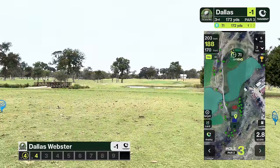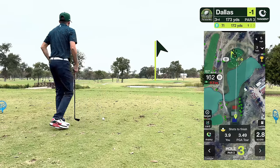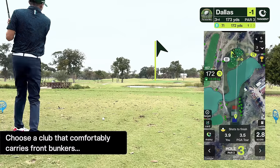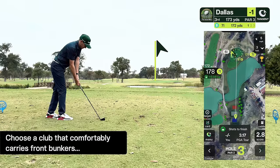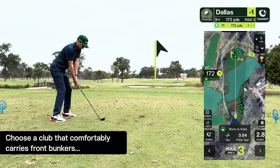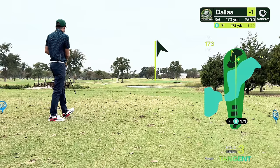The third hole is a medium length par 3 and the pin is tucked way left. I have to make sure I don't miss left as that's short sided — a tough up and in from rough off a slope. Normally I'd hit an 8 iron, but 8 iron brings the lake into play and fails to cover that bunker. So the AI caddy is suggesting 7 iron and I'll agree with it. 7 iron means I should carry that bunker and while it may go past the pin I'm hitting to the bigger area of green. By taking extra club and aiming right I've eliminated the short-sided miss left and made sure I'm putting.